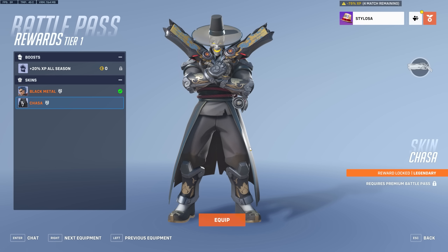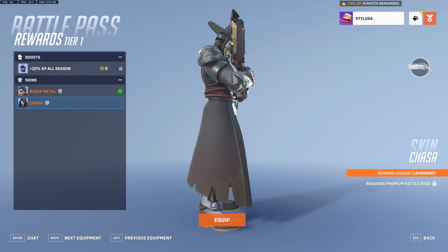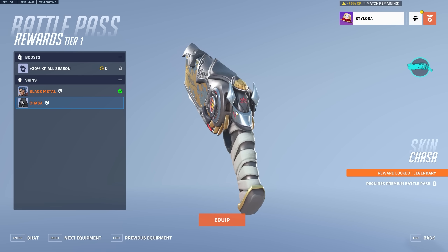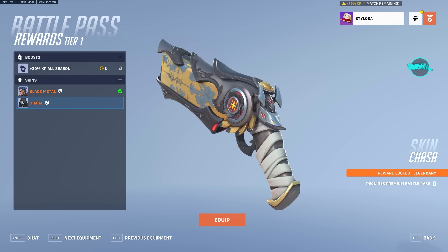Then we do get an Asian themed skin — this is Chazza, the Reaper skin. It's got some nice little effects with glowing black stuff coming out from behind his mask. It's pretty cool. The thing with Reaper skins is it's normally the way his weapon model looks in game — if it's massive, I really don't use the skin. This one isn't too bad though. It's quite streamlined at the top, so it's decent.